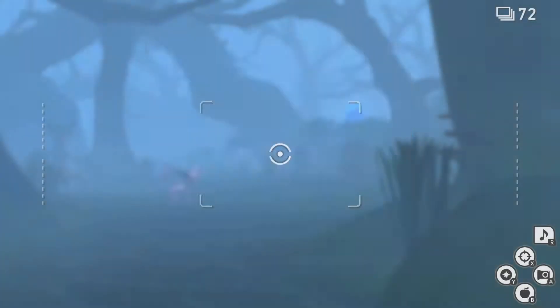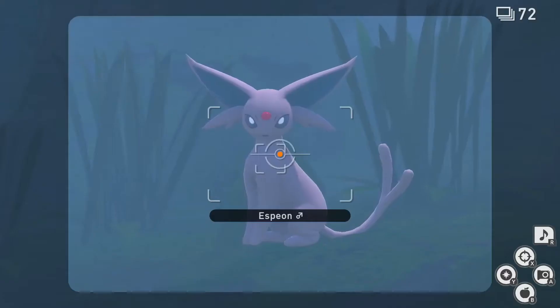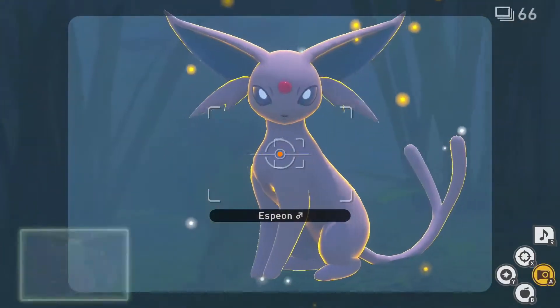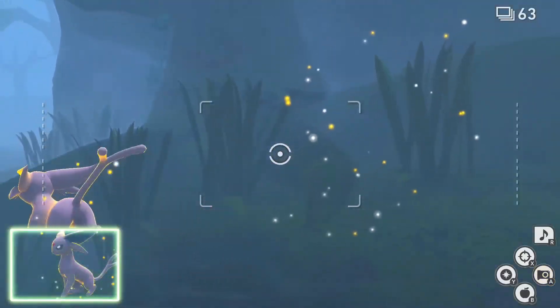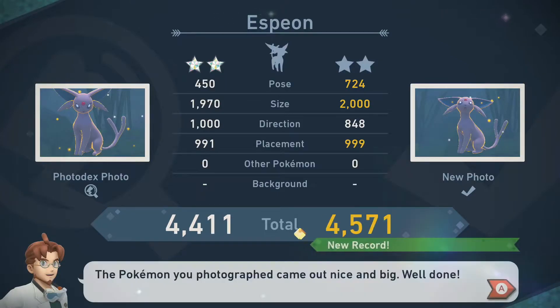Since I've completed the main story, I like to go into my settings and turn burst mode onto 3 photos to ensure I get some good moments. For 2 star, follow the 1 star process again, only this time after you get close to the Espeon, hit it with an Illumina Orb to prompt it to pose. While the Espeon is posing, unleash your camera for another fairly easy diamond status.